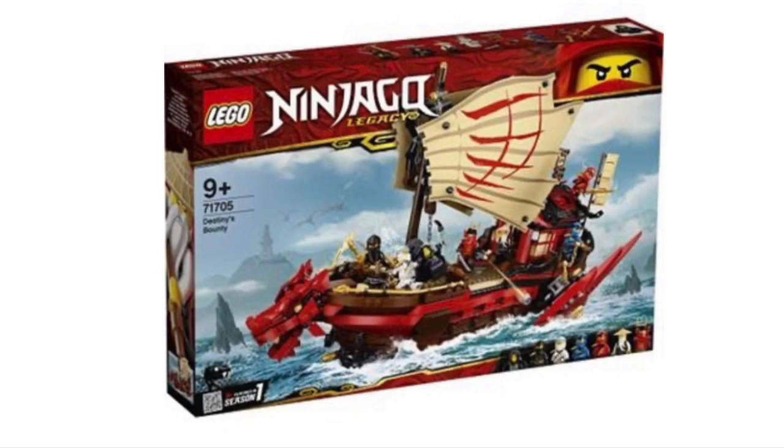The drawback to this set is the minifigures. It comes with the four original ninja, Wu, Samurai X, and Child Lloyd. But I already have most of these minifigures from the original Legacy Wave — only Child Lloyd is exclusive to this set, and I already have the original Kid Lloyd minifigure. You may also be wondering where Garmadon is, because he was supposed to be here. Unfortunately, he was pulled from this set, which is a shame because if he had the hair piece and the mega weapon as rumors suggested, that would be pretty cool. While the design of this set is pretty good, I don't feel it's a must buy, and I'll probably be spending more of my money on Season 13.